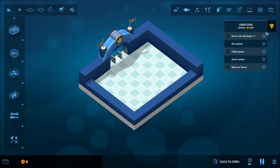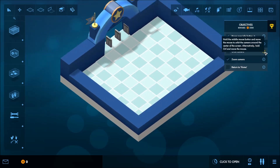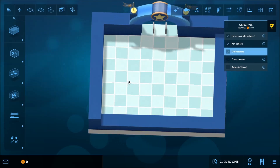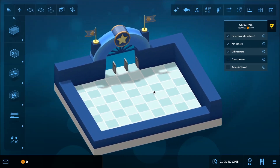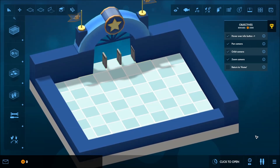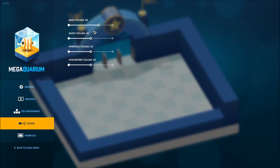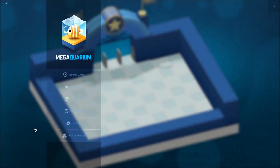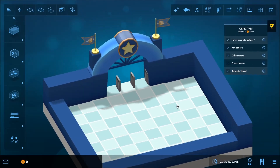Hover over the info button. Step one — if you ever get stuck, hover overs. Okay, pan. I can pan with WASD, orbit cam. I did the zoom early — see, I'm already breaking the rules. Orbit cam's that middle mouse button. That music — I turned it down a little bit, but it's jamming. So let's turn it down a little bit more. Return home with the H key. Ta-da.